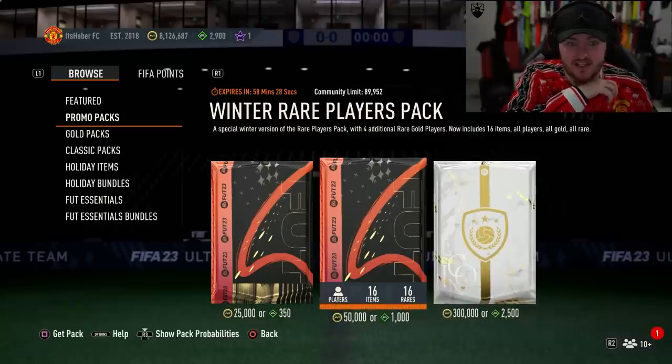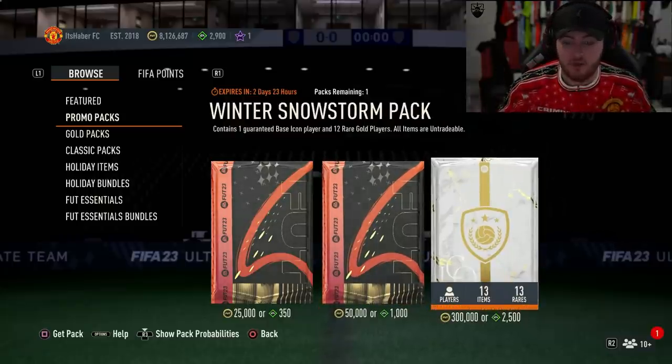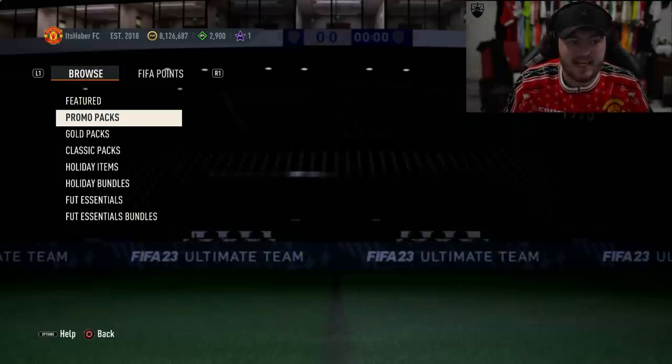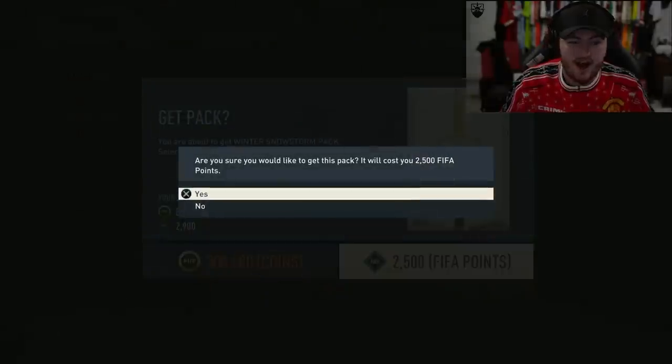This is kind of ridiculous. We have an icon pack in the store. It's 300k or 2,500 FIFA points — the maths don't really work out there because 2,500 FIFA points is an ultimate pack, which is 125k, but I don't know how EA worked out. Anyway, it guarantees 1 base icon player and 12 rare gold players. I'm going to open it for the content. Let's see if we get a good base icon.